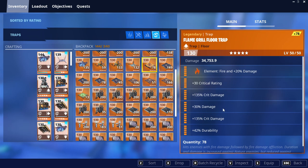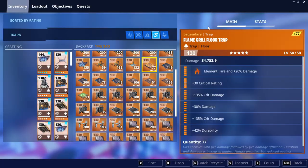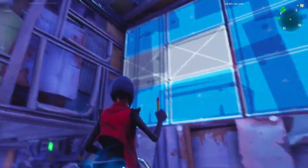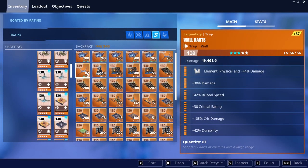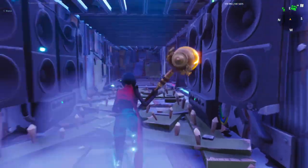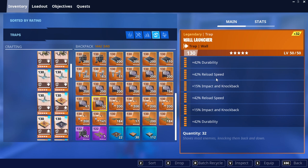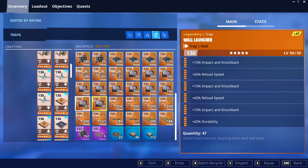This one is going to be a flame kill — crit rating, crit damage, damage, crit damage, durability. These two back walls, this one and that one are going to be a broadside. The broadsides are going to be crit rating, reload, damage, crit damage, durability — one right here, one right here. So we're going to jump out over here. These two walls right here and here are going to be walled arch — damage, reload, crit rating, crit damage, durability — one, two. I'm going to jump over here, put one right here. Close that back up. We're going to put one right here and one right here. Next, these two walls are going to be two impact wall launchers — two impacts, two reload, or two durability — one, two. This one is going to be three impact, two reload, one durability. This one is going to be the two impacts.